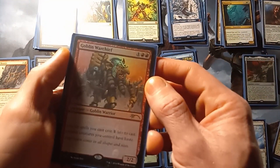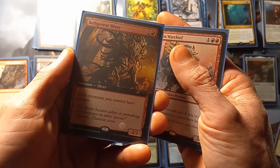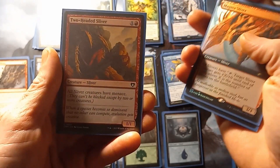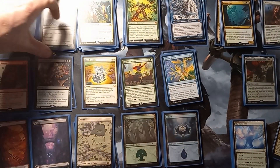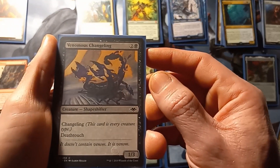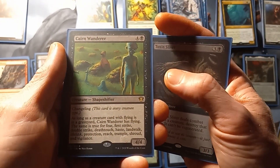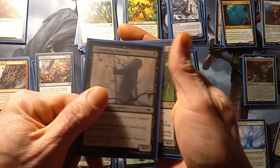Starting off with our mono red, we have Goblin Warchief, Blucherant Sliver, Pinko Mob Boss, Magma Sliver, and Two-Headed Sliver. Moving on to our mono black creatures, we have Venomous Changeling, Toxic Sliver, Korean Wanderer, and Changeling Outcast.